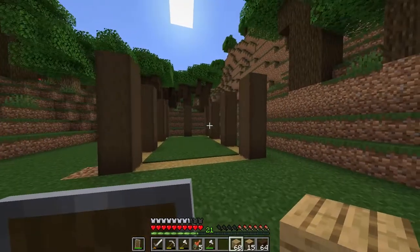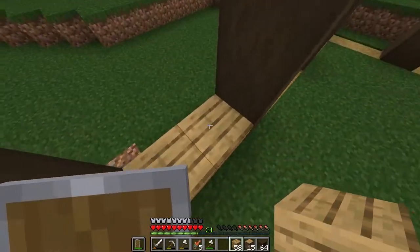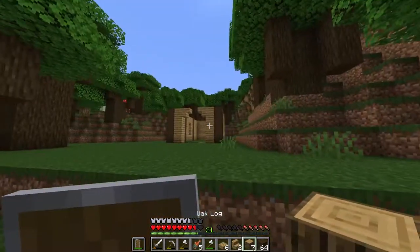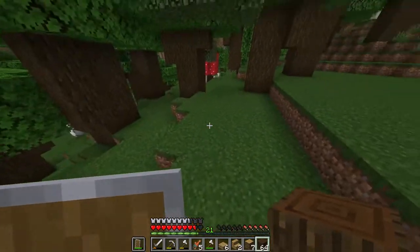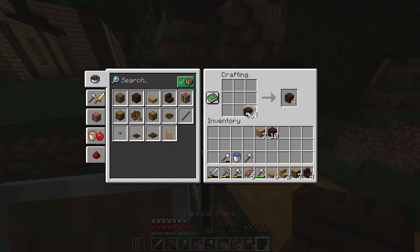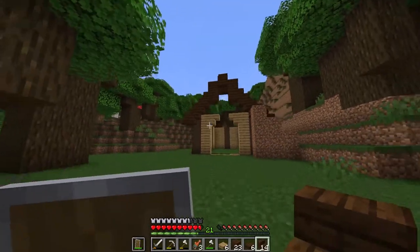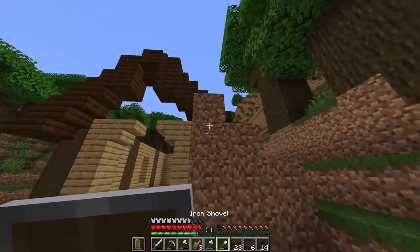I'm going to go ahead and get started — no timer today, just going from here. So we make ourselves some walls. There's a lot of noise underground, I think there's so many mobs down there — I'll deal with them later. For now I'm going to go with a roof, and I'll go with dark oak. I could go with spruce but dark oak's quite nice.